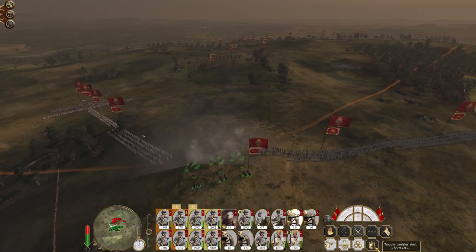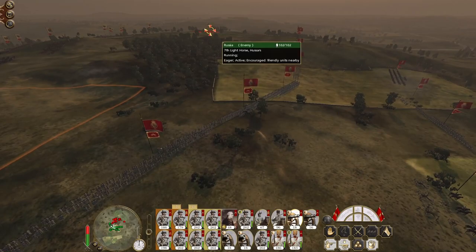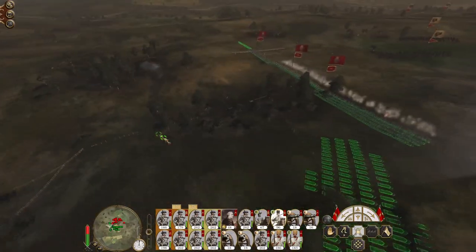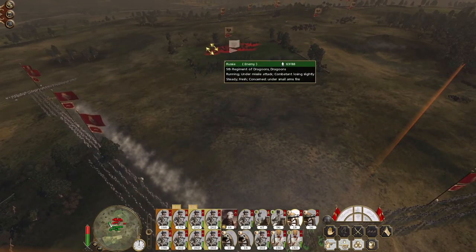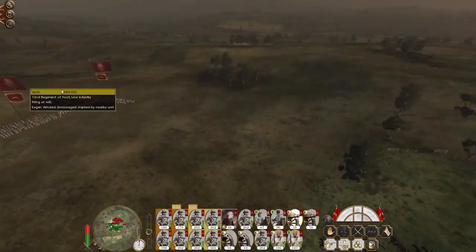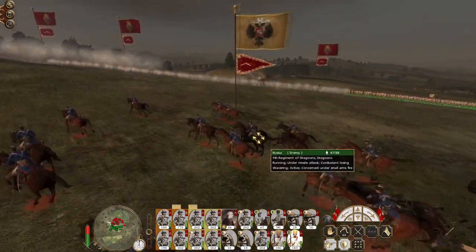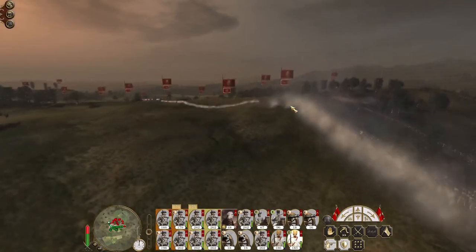If they charge our line, should be okay. We have enemy hussars moving wide — let's get some cavalry up on that flank, get our hussars over here. The enemy cavalry has been repelled on the left. 5th regiment of dragoons aren't charging — they're shattered, which is great.